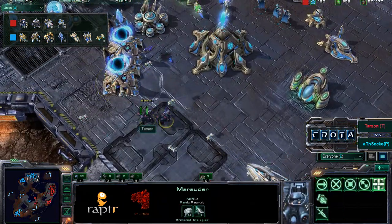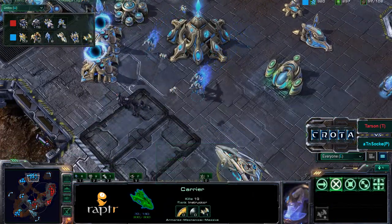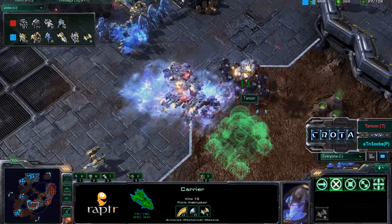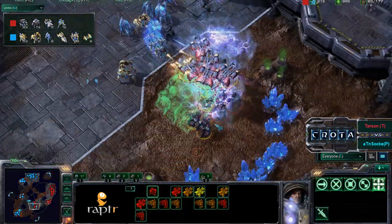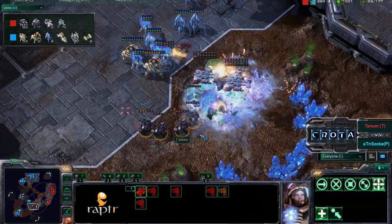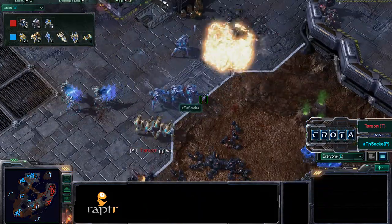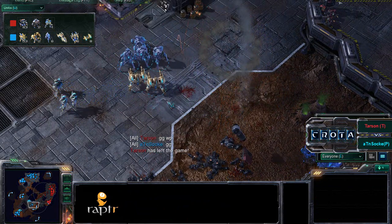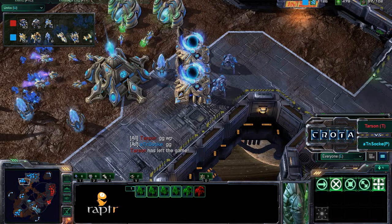Sock brings in another army trying to push back. One carrier takes down the last viking. Only two marauders are left with just level one weapon upgrade. Marauders come in and psy storm hits all of these units. Tarson is constantly trying to avoid the psy storm going left and right, but loses so much and says GG.